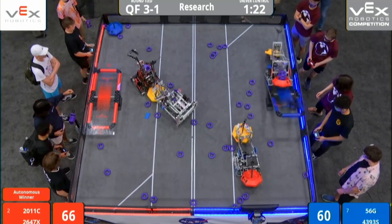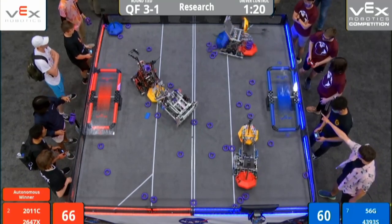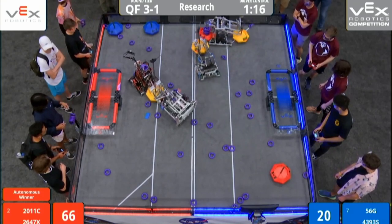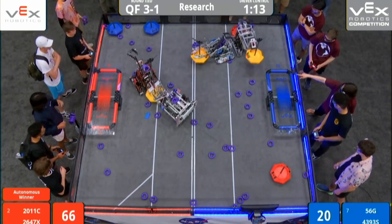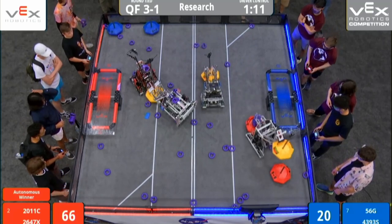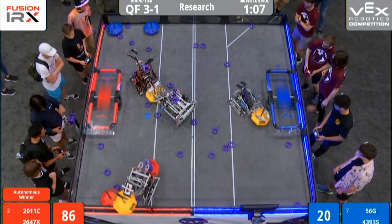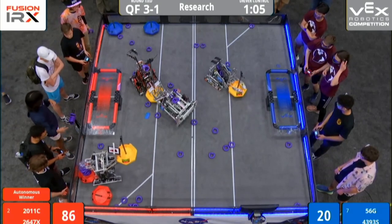56-G trying to hold their ground. 2011-C using their opponent's platform as an escape route from defense. They just go right over the top, carrying 3 mobile goals with them, and they deposit both blue mobile goals in the back left corner of red territory. 26-47X happy to hold their ground here as 2011-C plays one versus one.